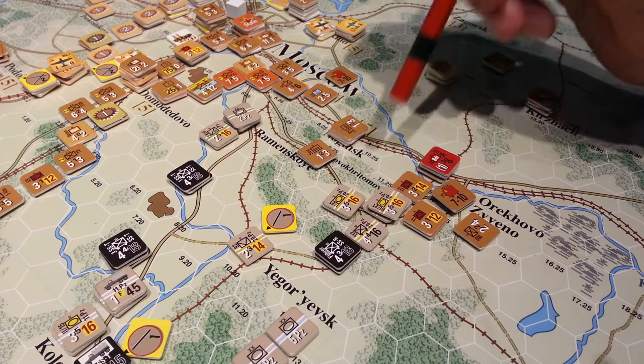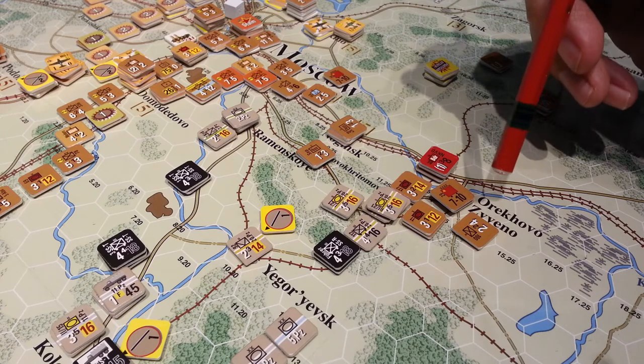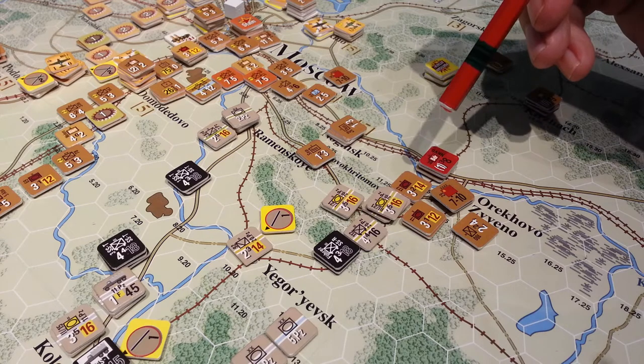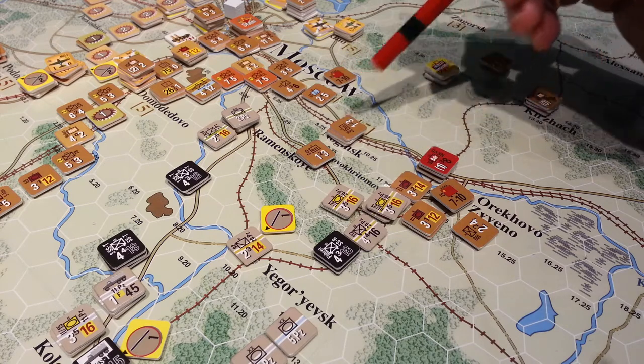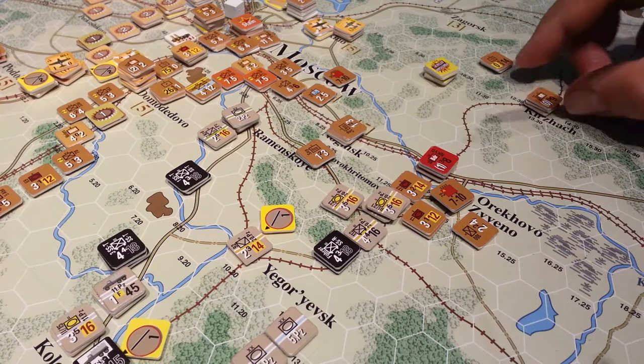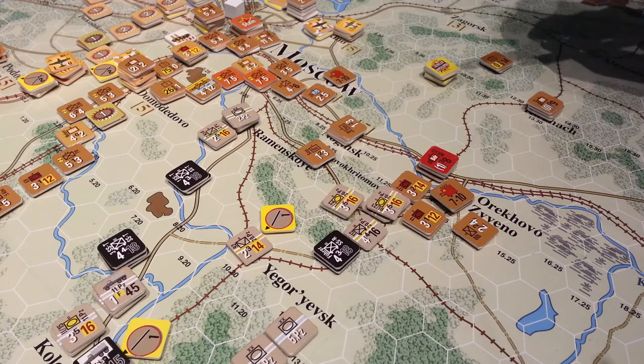So we're trying to build a hub around this town here and it's proving to be difficult because I can't get enough forces down there. I'm really limited with what I have. I've got three rail guys - I just popped them out of the way. I had to pay fuel and move them as far as I could out of the trouble zone.